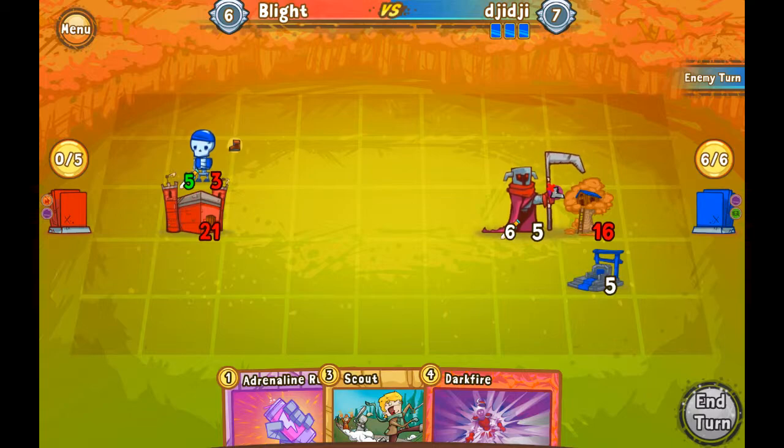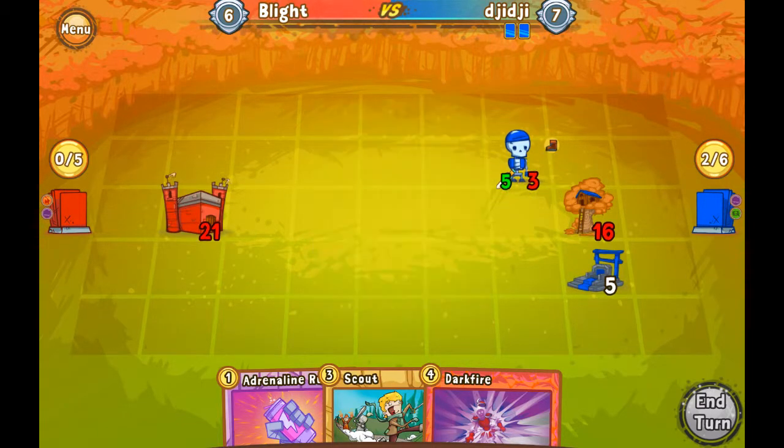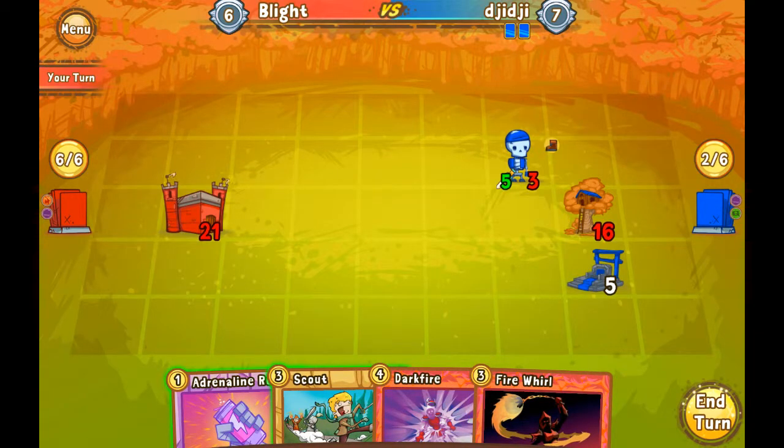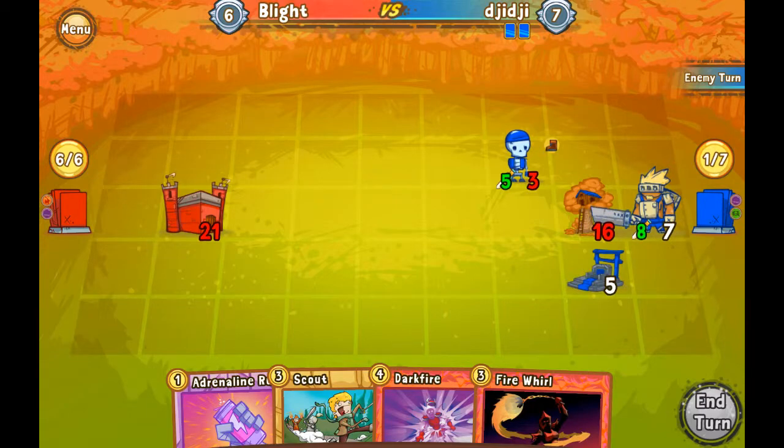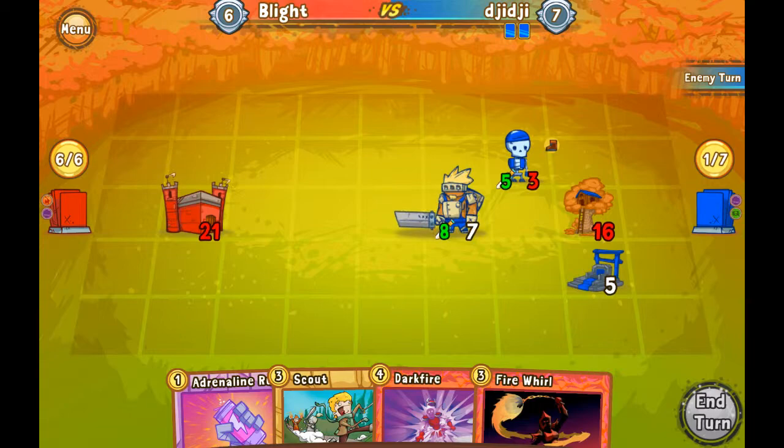We have Scout, Adrenaline Rush, and Darkfire — we're going to need 8 gold to use that combo. I'm not going to do anything here, let him go. I do want to kill this throne though because now everything he plays can run right up to my castle. That might have been a bad play to not use Dark Spirit to take out that throne, but we'll see. If we get something cheaper than Scout next turn, we can Darkfire and that would be the most optimal play for us.